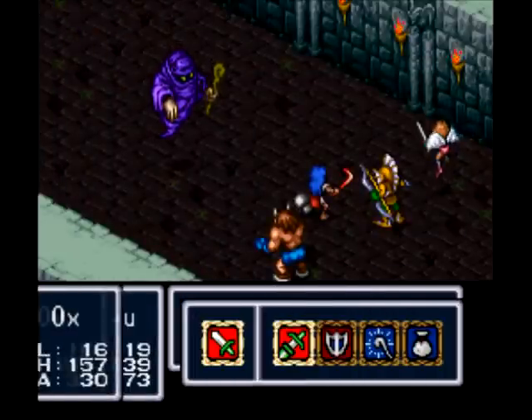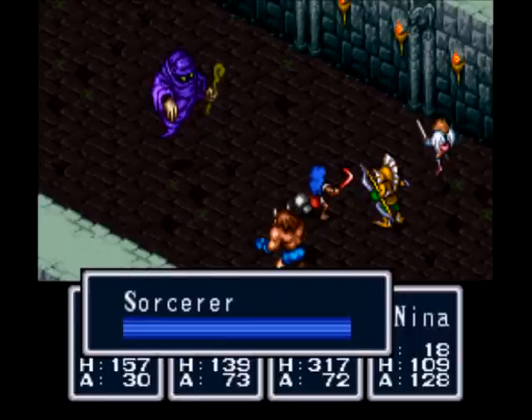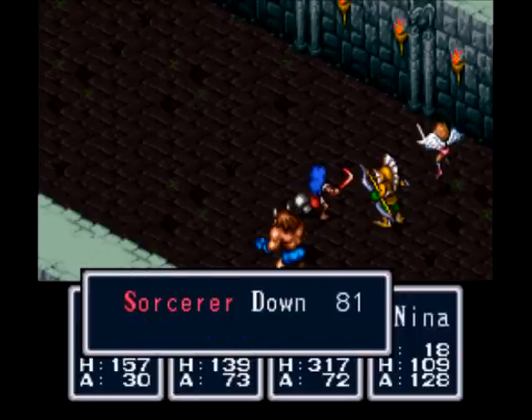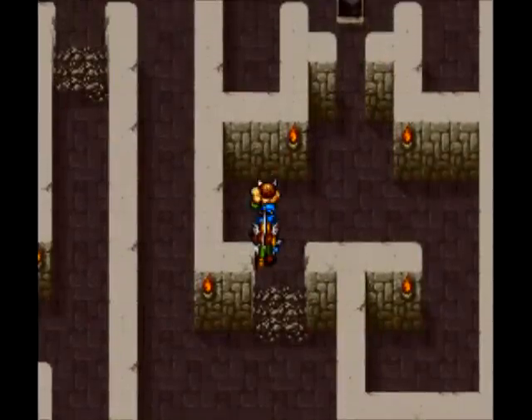But here we got a new enemy - Sorcerer. At least I think he's new. Well, if he isn't, I'm going to show him again to you viewers. It's a relatively new enemy. They're weak to fire, water. Well, we don't have anything that can do water. But they are zombies, oddly enough.